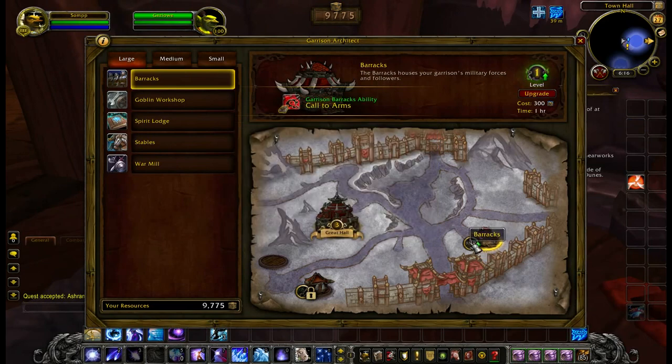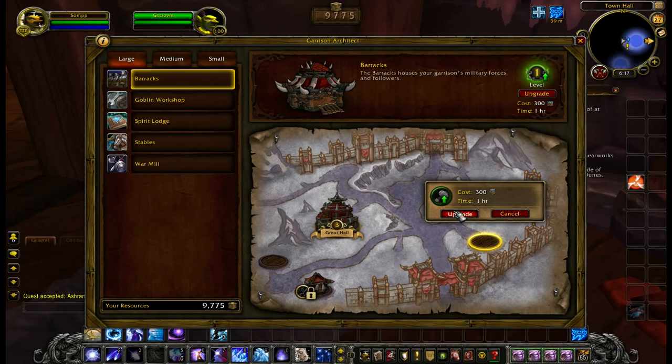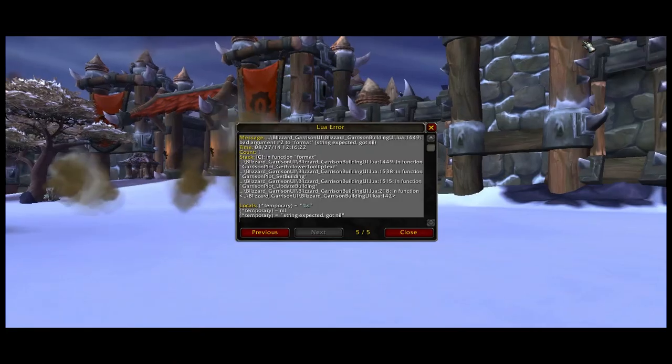As you see here, you've got the little green arrow. I'm guessing that if you drag and drop it there... here we go, upgrade right here. So that costs 300 resources and it takes one hour to do it. We're going to go ahead and do that. I'll go ahead and make this super fast.